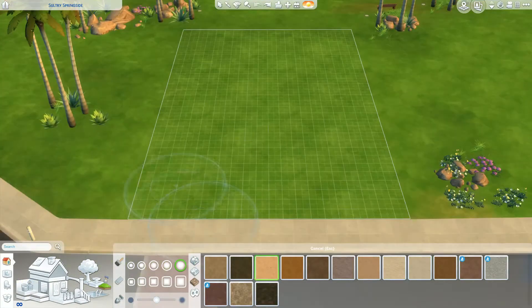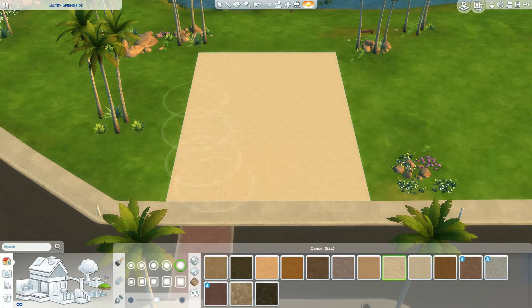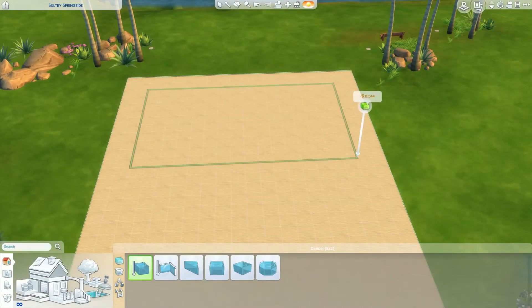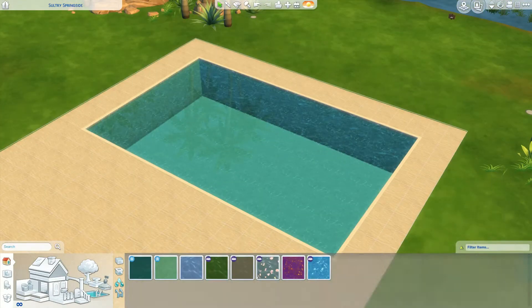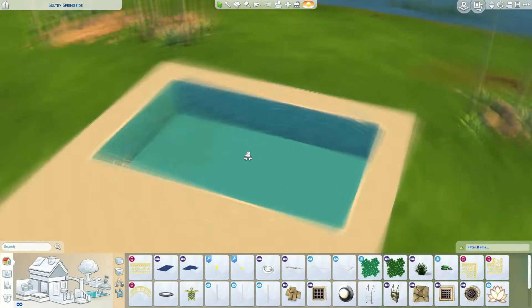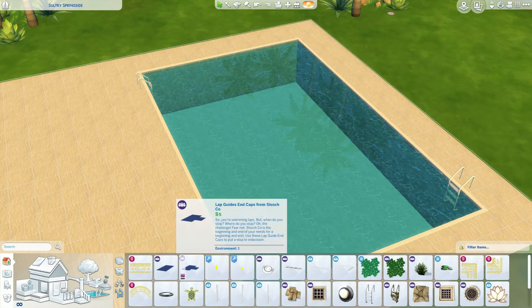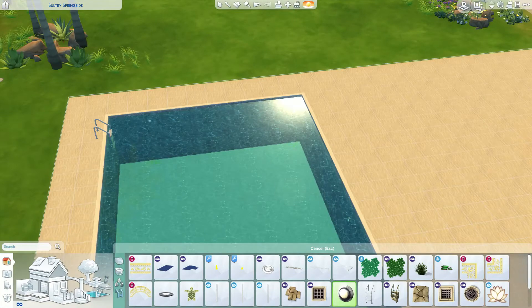Hey guys, welcome back to another Sims 4 build. It feels like it's been such a long time since I've done one, but today I'm doing a beach bar in preparation for Island Living, which is coming out in about a week's time. I'm super excited for it. I've got my own let's play planned, a sim planned, and a mermaid idea planned as well. She's not gonna be a main character but she'll be very important to the story.